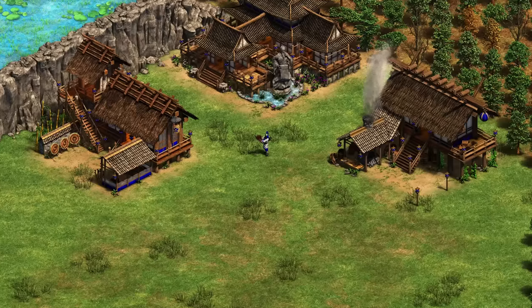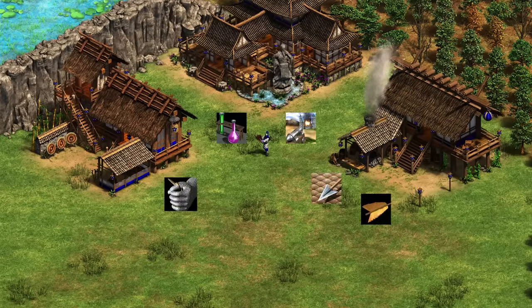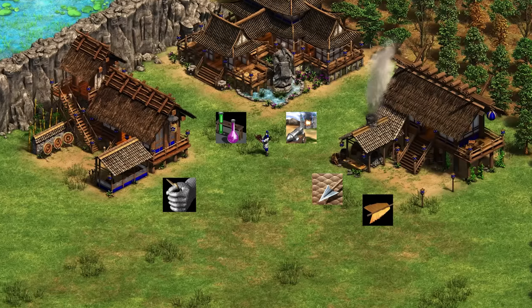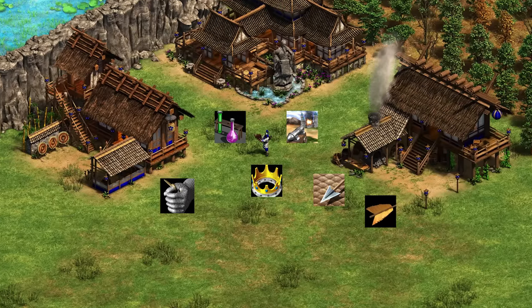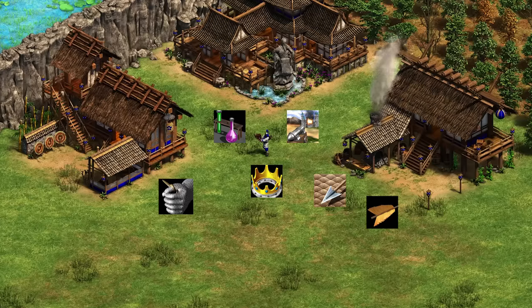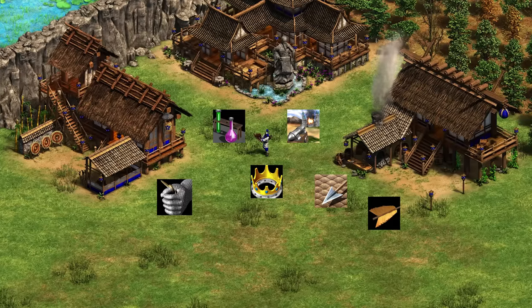Next up, we've got the Chinese with the Chu Ko Nu. This is rather straightforward, upgraded very heavily like an Arbalest. One thing worth mentioning: the elite upgrade for the Chu Ko Nu is really not that great. I'd heavily suggest you prioritize Rocketry, the unique tech giving the Chu Ko Nu plus two attack. The elite makes it shoot one more arrow with a bit better stats, but the plus two attack straight up is simply better in most cases.